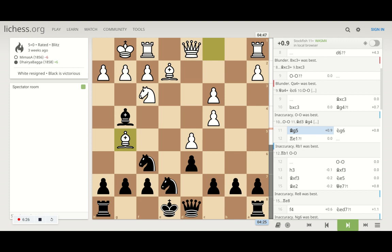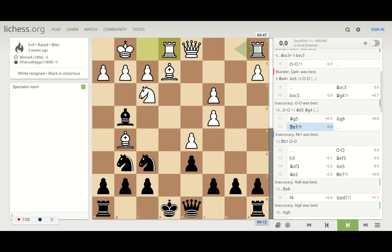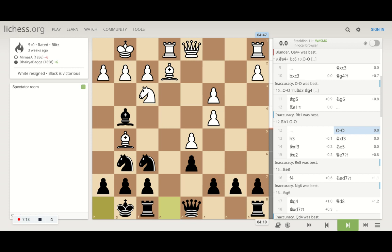He pins my knight on f6 by moving his bishop to g5. I move the knight from e7 to g6 — the idea being that if he captures the knight, I can capture back with the queen and my queen will also be developed. Also, if I hadn't moved the knight there, he could have captured my knight on f6 first and spoiled my pawn structure. He now aligns his rook on the e-file, and the next obvious move is he will move his bishop giving check to black, so I have to castle.